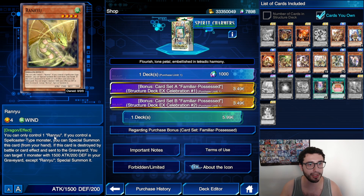Let's start with Ranryu — dragon effect, level 4. You can only control one Ranryu. If you control a spellcaster type monster, you can special summon this card from your hand. If this card is destroyed by battle or card effect while in the graveyard, you can target one monster with 1500 ATK and 200 DEF in your graveyard and special summon it.